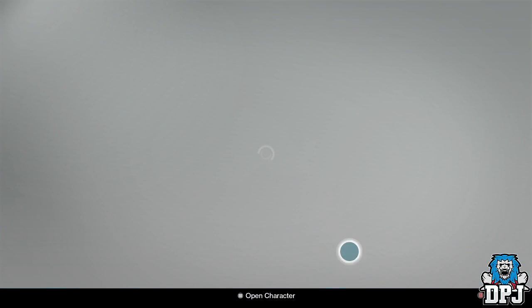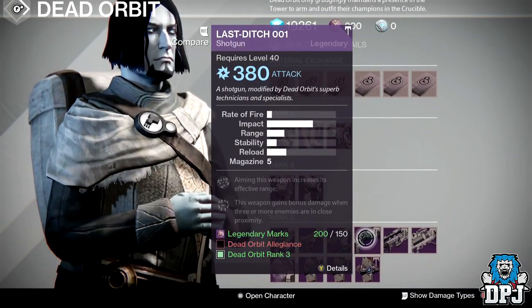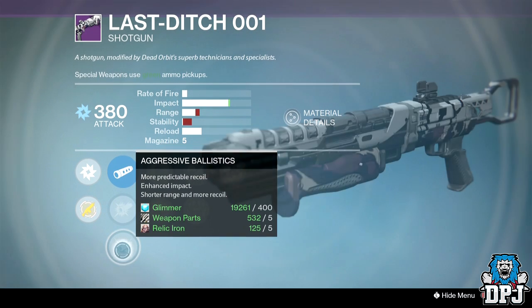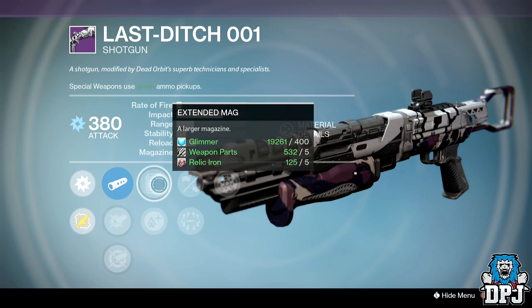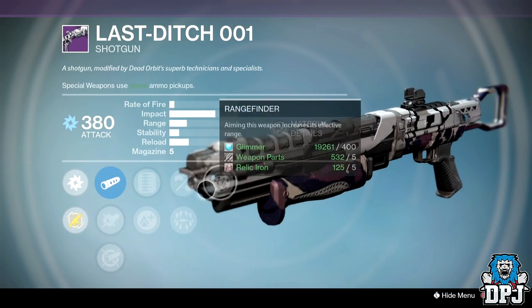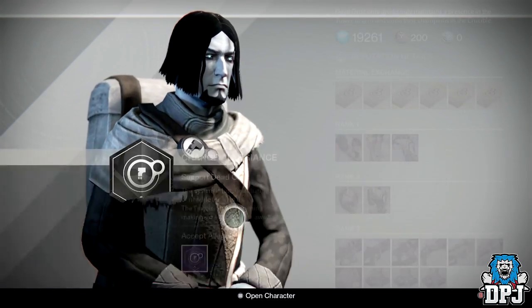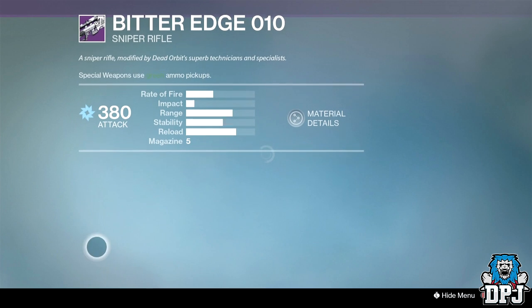Last Ditch Zero Zero One shotgun: ballistics are Aggressive Ballistics, CQB Ballistics, and Smooth Ballistics. Perks are Extended Mag, Lightweight, Surrounded, Smallbore, and Rangefinder. Not too bad, but how many people are even using shotguns now?